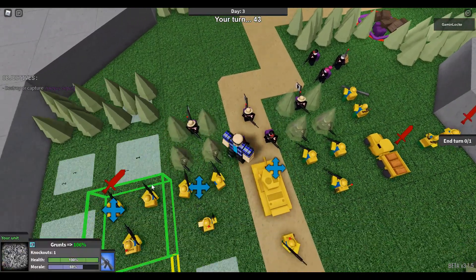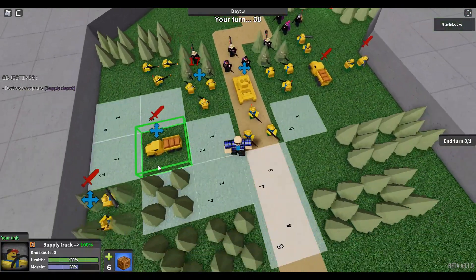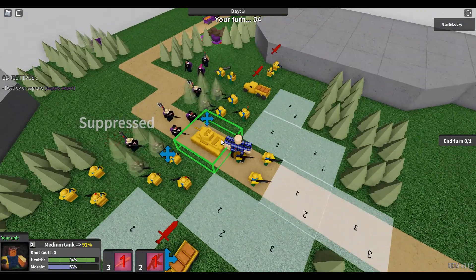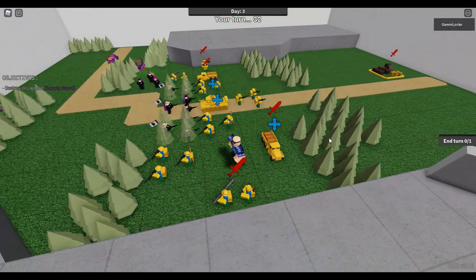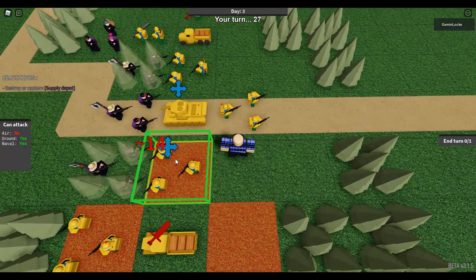You can also use units to move around your other units faster. You can tell this guy's damaged - let's go attack him with boxes. Now he's definitely better.